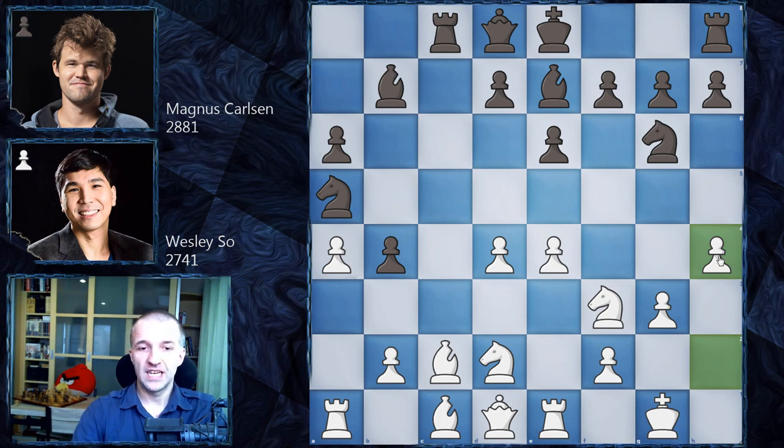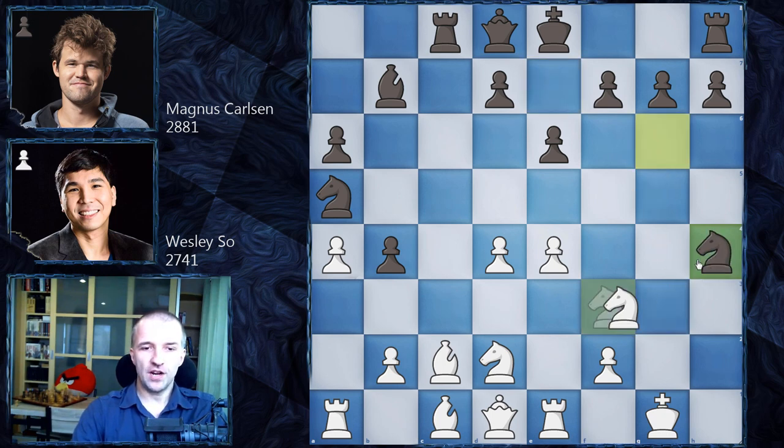In this position Magnus decided to just sacrifice the piece for two pawns and look for chances in a sharp game against the king. We have bishop h4, and Wesley So had a couple of choices. He chose to exchange as many pieces as possible: g takes h4, knight h4, knight h4, queen h4.